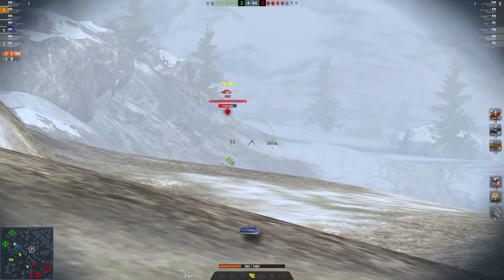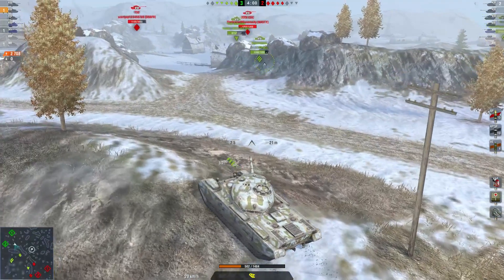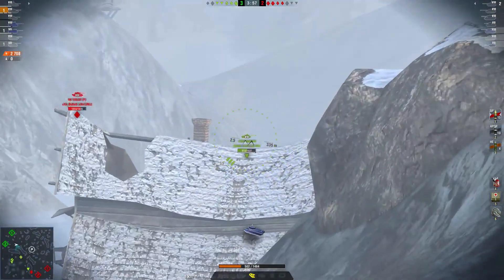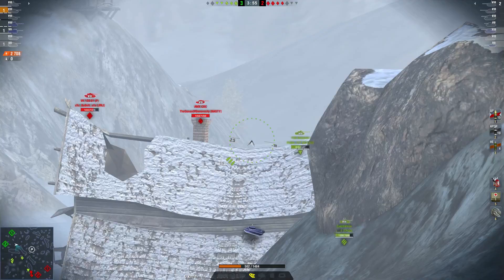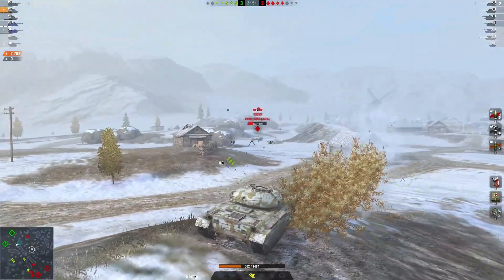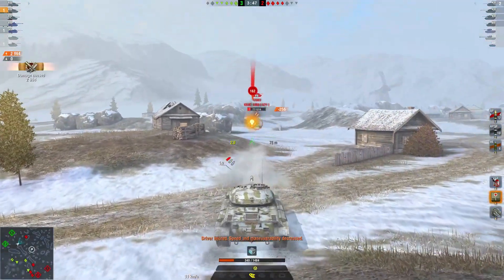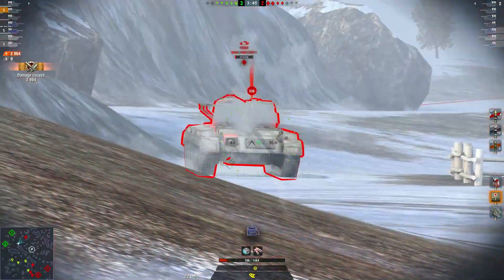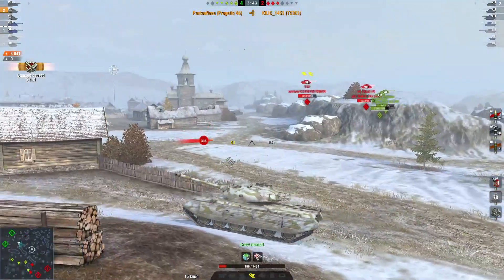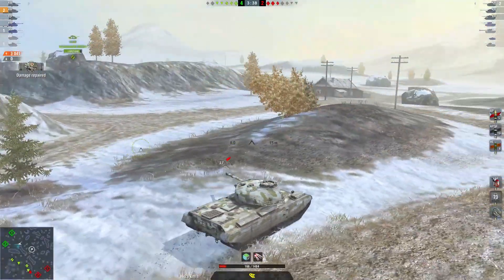I see that my team is not playing very aggressively — everybody's camping in the back. I don't want to go in because if I go in, I'm probably going to die. That's why I need to stay back and wait. I tried to get some shots on the T-32, and the T-23 decided to circle. As it circled, I took two shots and killed him. But now I'm a one-shot for everyone, and that's where things get complicated.